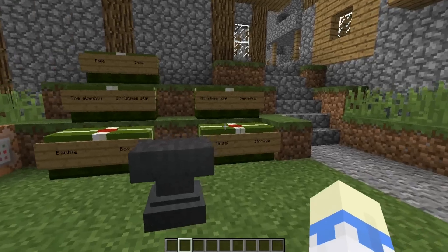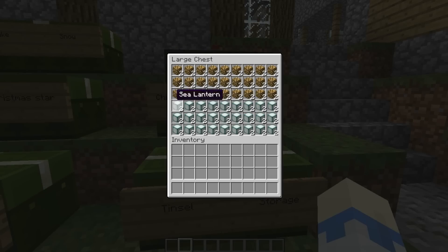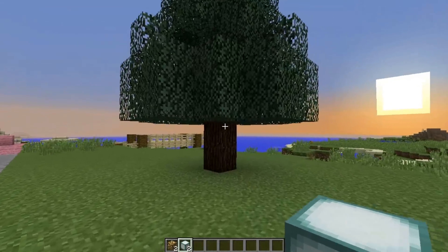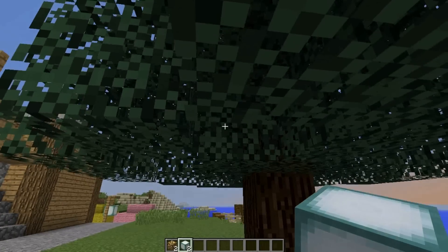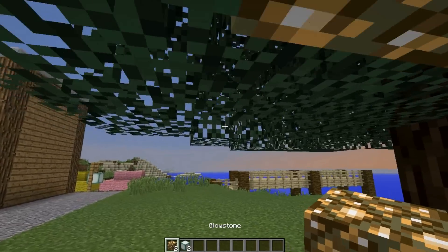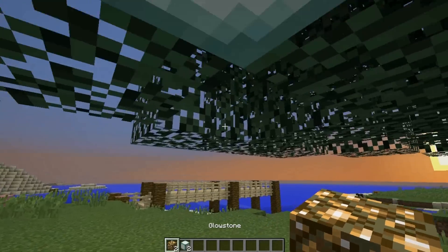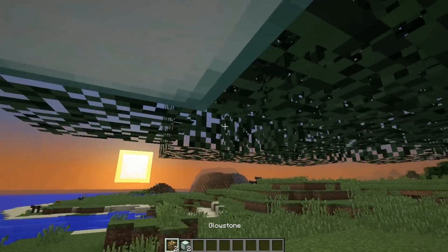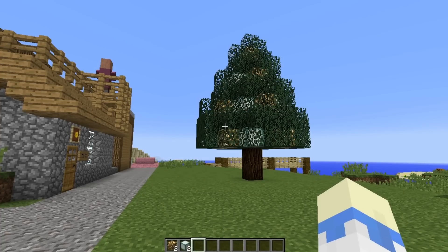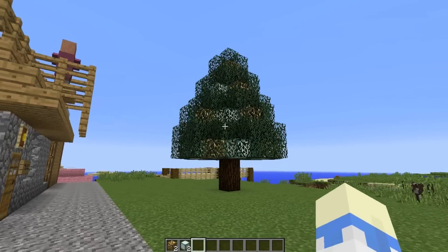First of all, I want to put on some Christmas lights. Glowstone and sea lanterns work well because you do not need power sources taking up your valuable tree space. I like to put them just behind one layer of leaves, so I'll quickly chuck these in. Alright, excellent — looking nice and bright.